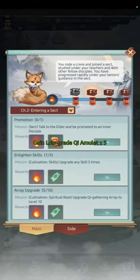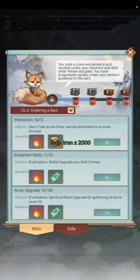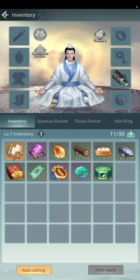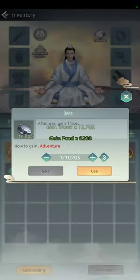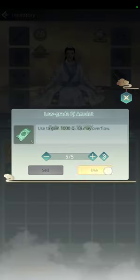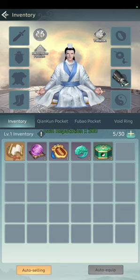We already leveled an attribute ten times — it's done, claiming now. Go to Inventory. For the miscellaneous items, use everything right now because you're going to need all the resources you can get. Even Reputation — use it. I'll show you how in a moment.